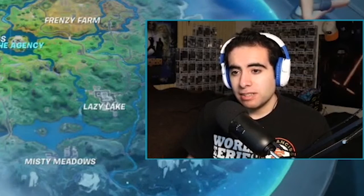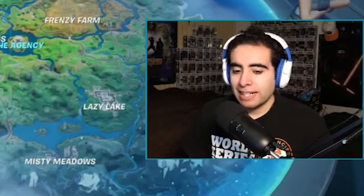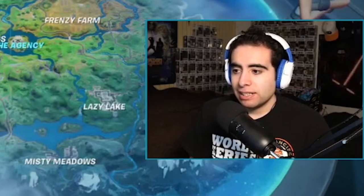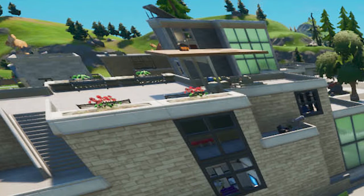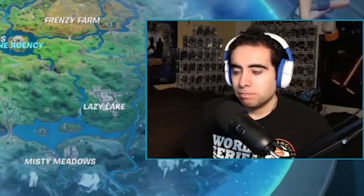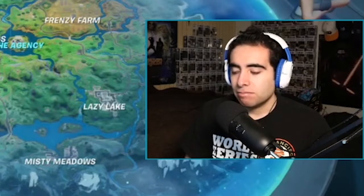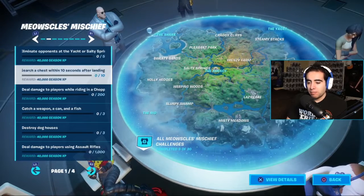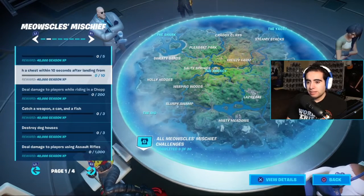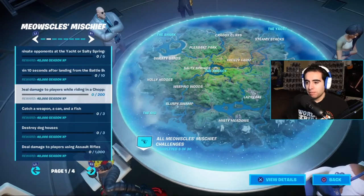Next is search a chest within 10 seconds of landing from the Battle Bus. This should be fairly easy — you just have to land somewhere where you can already see a chest, like the top of a building. Maybe that building at Lazy Lake that has a chest right there, or somewhere in Weeping Woods.